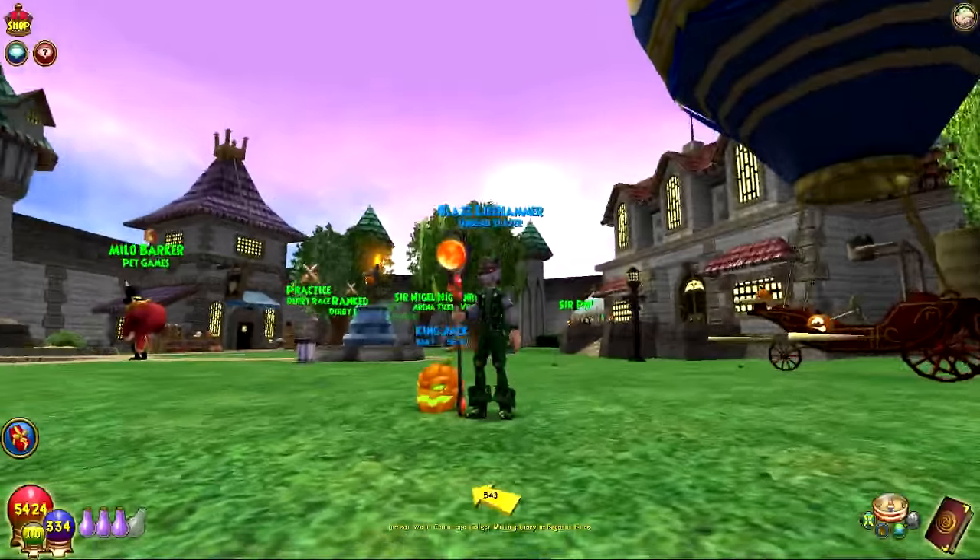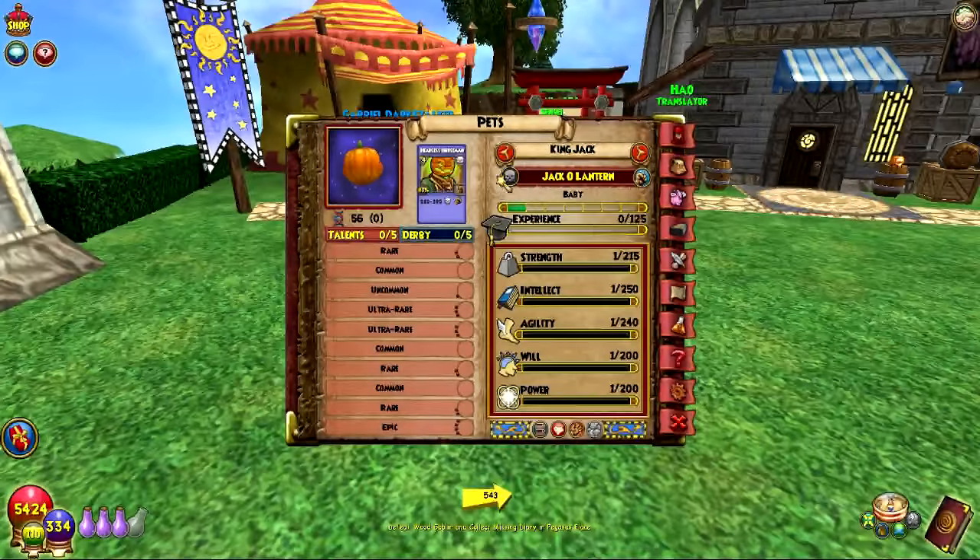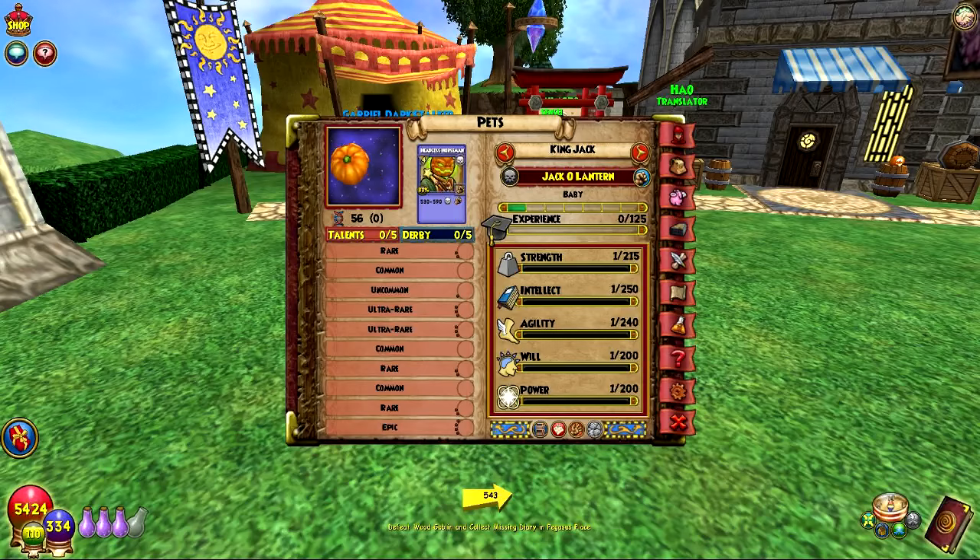Here is King Jack, the jack-o'-lantern. Let's go ahead and see the stat page. We've got the Headless Horseman spell — we'll show that after. And he's Death, obviously. Then the talents: we have most of them. So, Pip-Aplenty, Death Eye, Mana Boost, Sprite Queen, Health Bounty, Death Boon, Death Away, Death Blade, Charm Chopper.